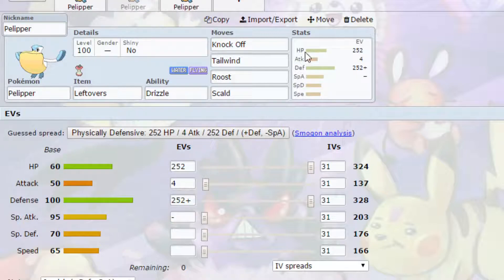The second generic set is more of a mixed set, dealing with a lot of different ideas at once. Drizzle again — Pelipper's biggest asset is its ability to use Drizzle. We've got Leftovers to make sure we're healing up over time, and Roost as already explained.